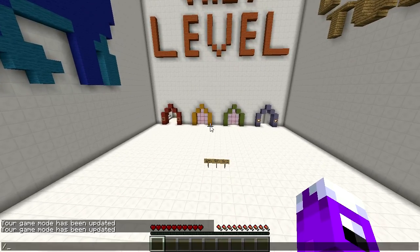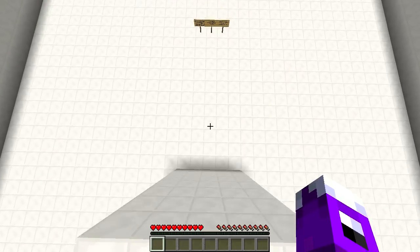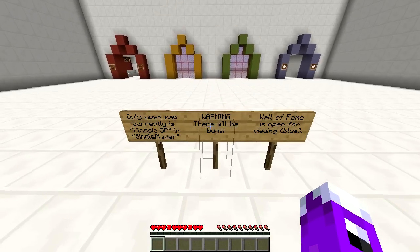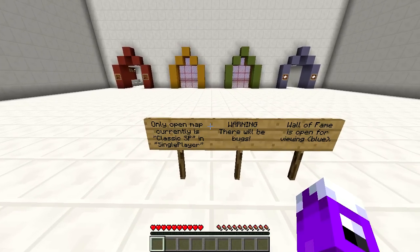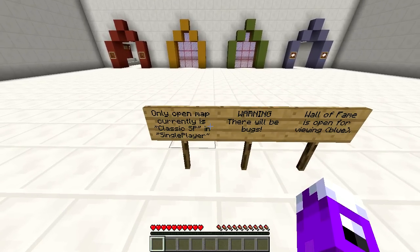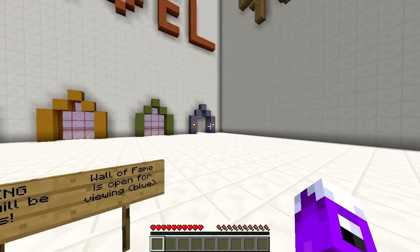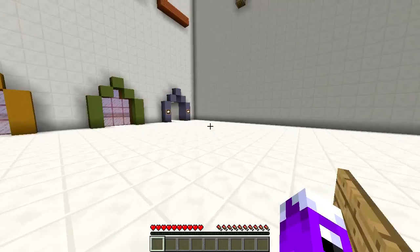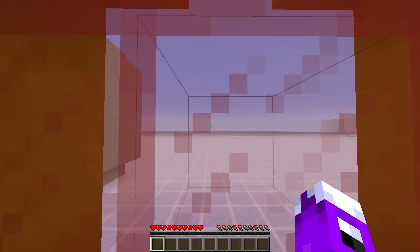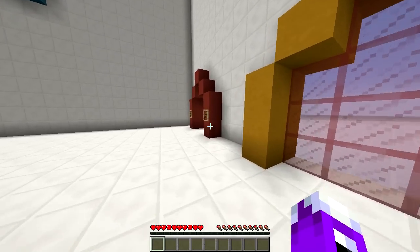I did notice one thing: cheats is enabled and the world shows itself up as creative mode, even though it's not. Quite clearly in Survival here, on Peaceful. Currently the only open map is classic single player. Warning, there will be bugs. Wall of Fame is open for viewing. We'll just do it without the Wall of Fame and do that after. I can see the world — it is flat and glassy. And there's the actual stages over there. Okay, let's go in.